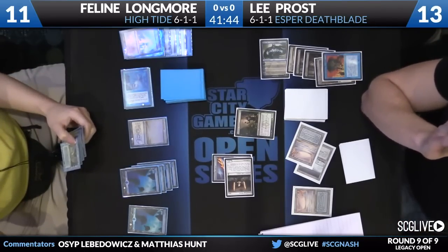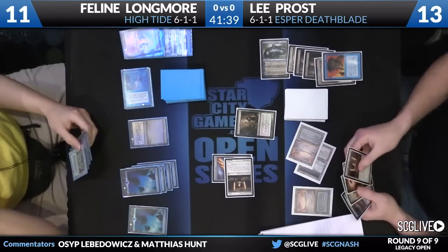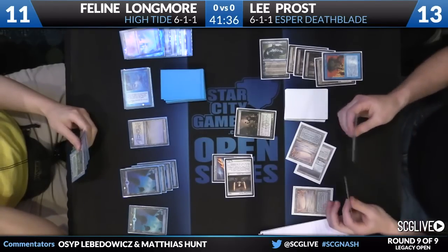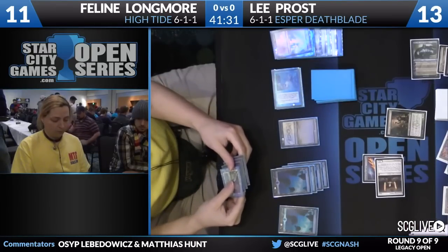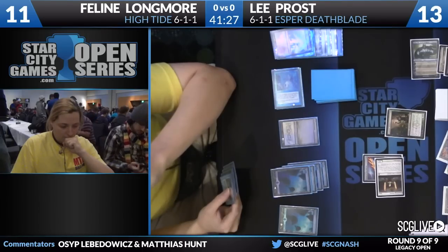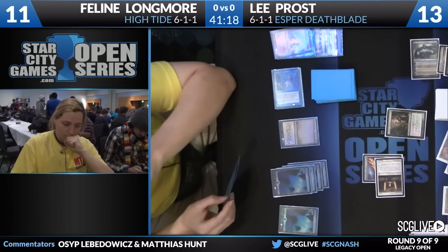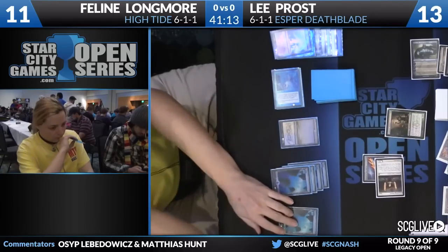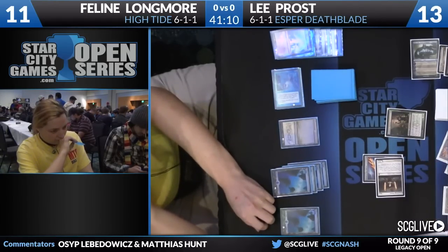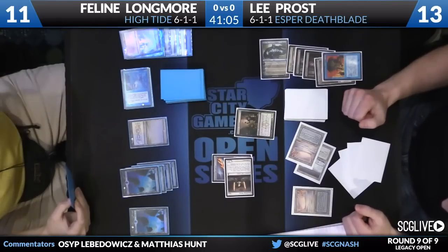On a turn when she has to cast Time Spiral, there's a chance she'll give Lee a lot of mana, and if all his mana is untapped, there's a chance she'll draw him into Force of Wills he can start hard-casting post-Time Spiral. So there's some incentive to go off when some of his lands are tapped. Right now Lee only has one island untapped, so not a huge concern, but she can start on High Tide here with six lands — that'll be 10 mana, enough to Intuition for Time Spiral.